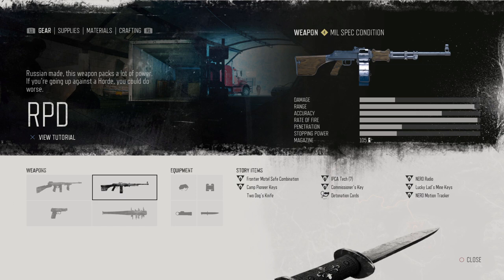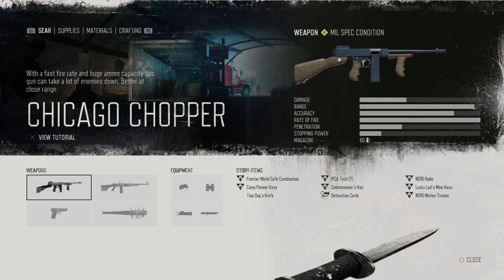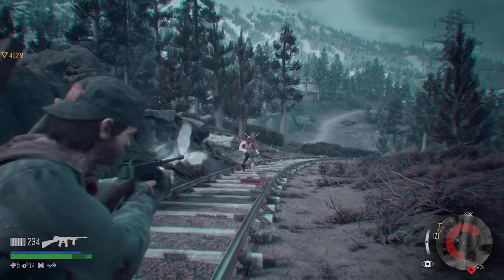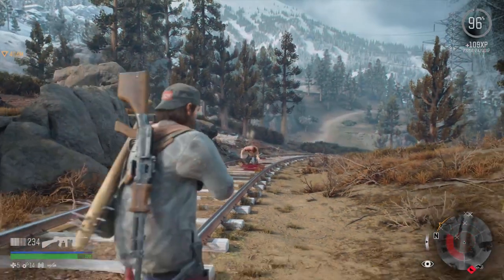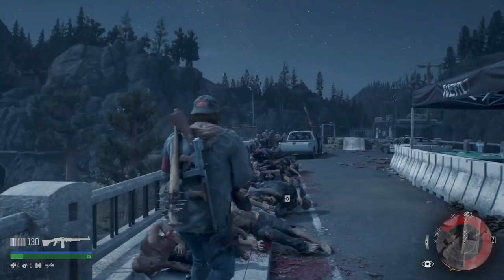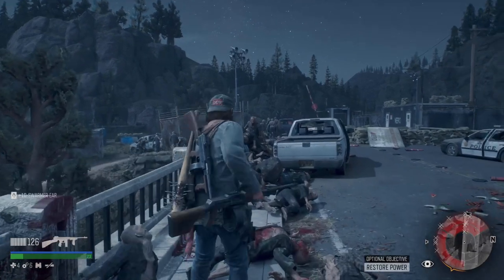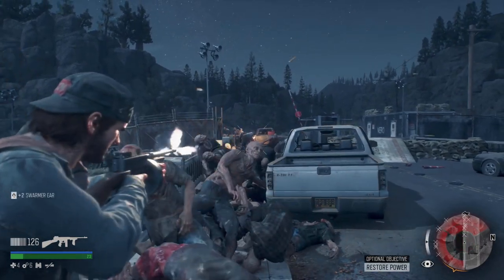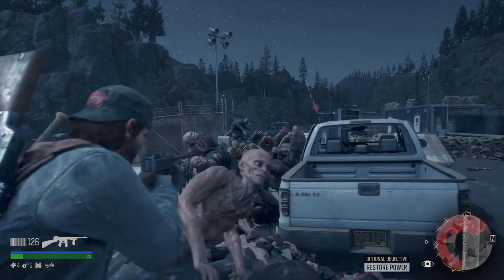Now I want to talk about what I think are the absolute best weapons in the game. You can get both of these at the camp on the second map. First is the RPD light machine gun — excellent rate of fire, excellent damage. Then there's the Chicago Chopper. This thing is a beast — by far the best weapon in the game. It just destroys everything. It's absolutely excellent against bosses, heavy freakers, bears, and hordes. Get this gun as soon as it's available to you.